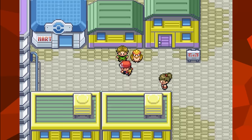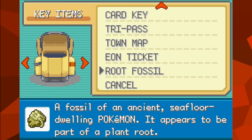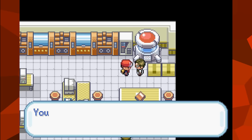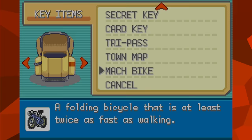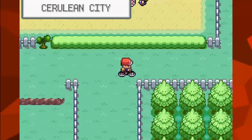For starters, all of the key items found in Hoenn exist in FireRed and LeafGreen, but the majority of them don't actually do anything and serve no purpose in the Kanto games. For example, if you hack the Root or Claw Fossil into your inventory, the scientist at the Cinnabar Lab is not able to take and resurrect it into a Pokemon, since these fossils are key items meant for another game.